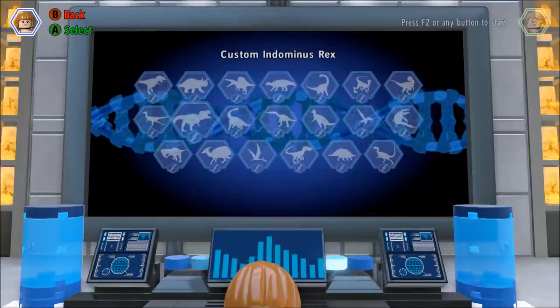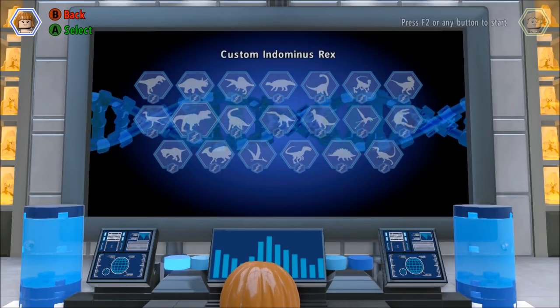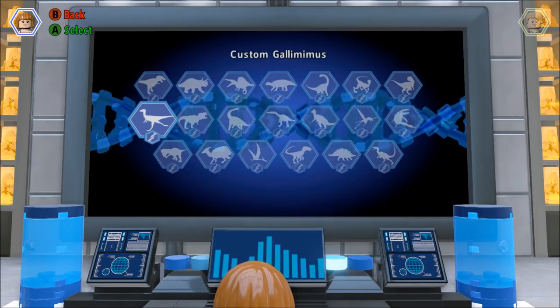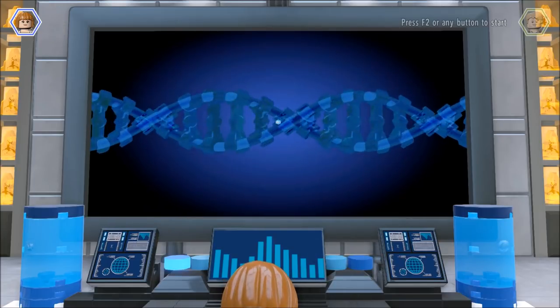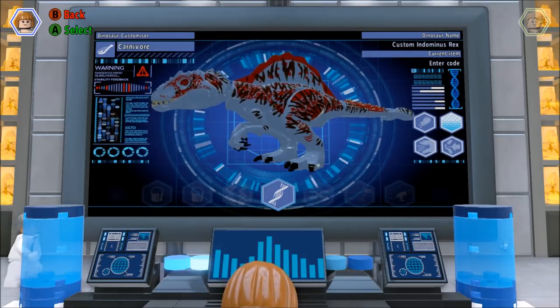Okay, so today we're going to create three custom dinos. The first one is going to be Black Panther. I think for Black Panther, I'm going to start with an Indominus Rex body.